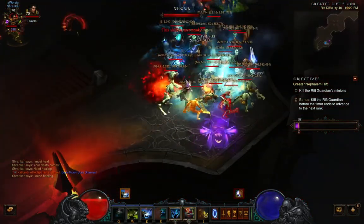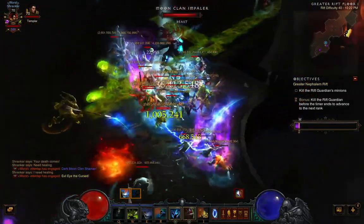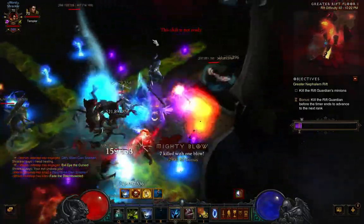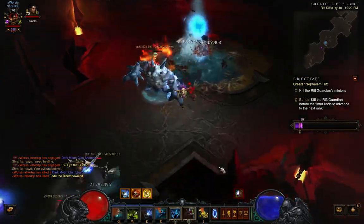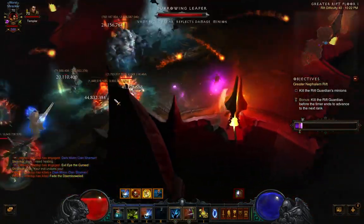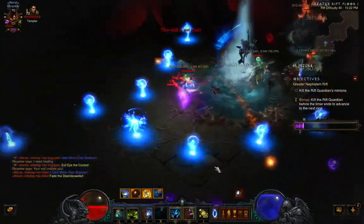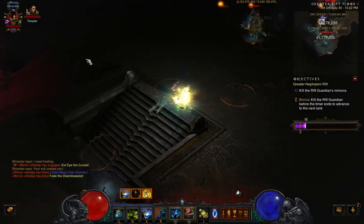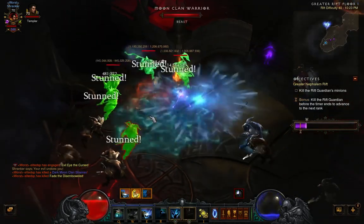We've got two packs now. The first pack has Reflect Damage, and I have to be careful of that. I can't really put down my Piranado if I don't have a Spirit Walk up, or put out my Locust Swarm if I don't have my Spirit Walk up also. This is because their Reflect Damage will reflect so much damage on me just from these AoE effects that it's pretty much death. So I've got to wait for those to go down to put up any kind of Piranado or Locust Swarm on them.